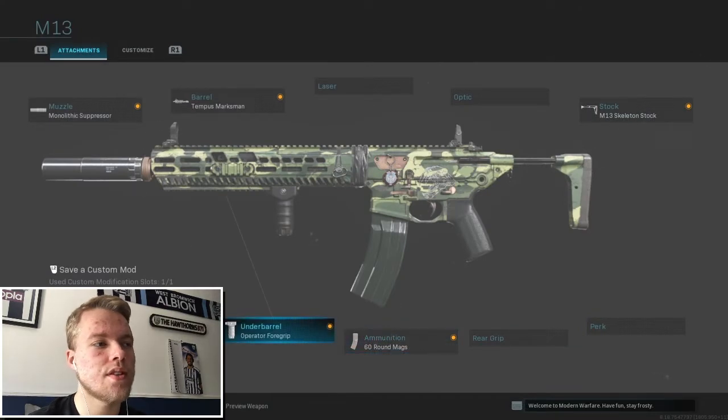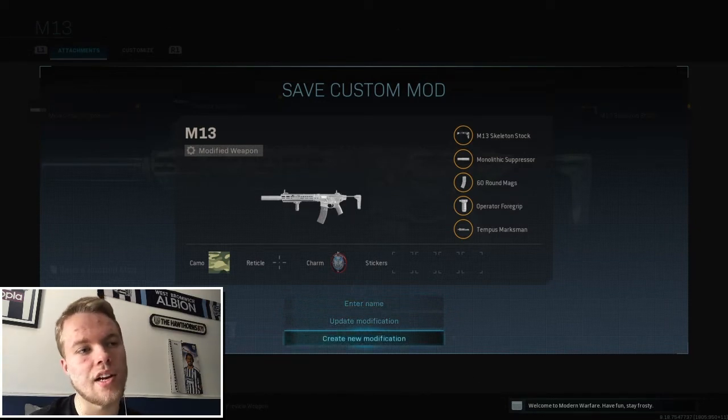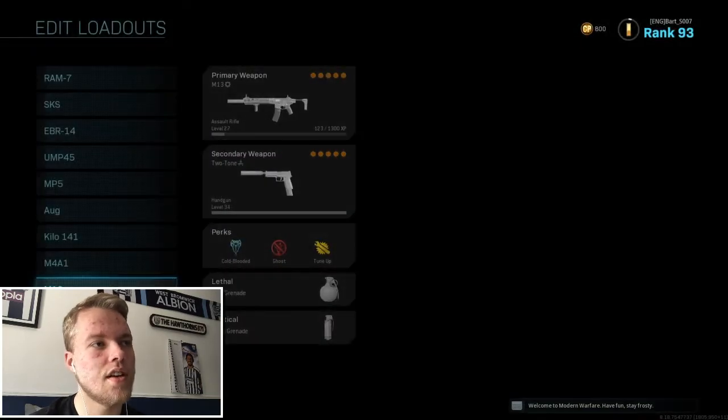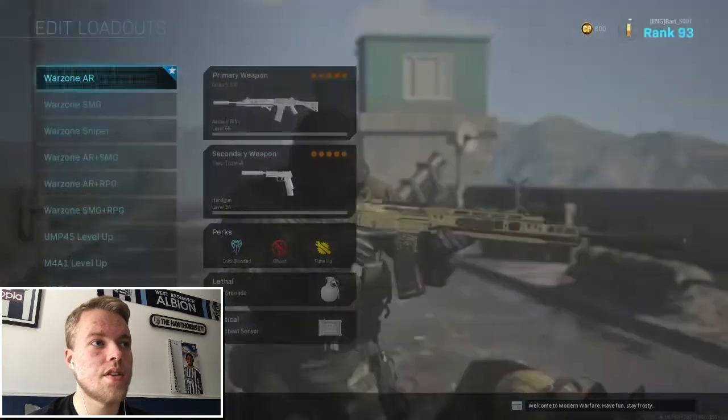Go down to the M13 in Game Battles — everything's unlocked there. Equip what you want, then click L2 on PlayStation or LT on Xbox to save a custom mod. Enter a name — mine is M13 — then click 'Create New Modification' and hold that down. Boom, you've created your class.